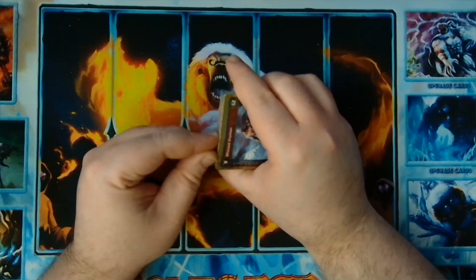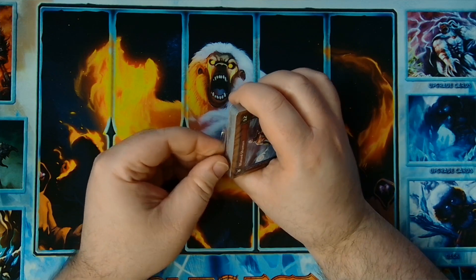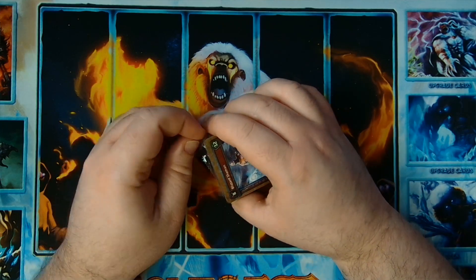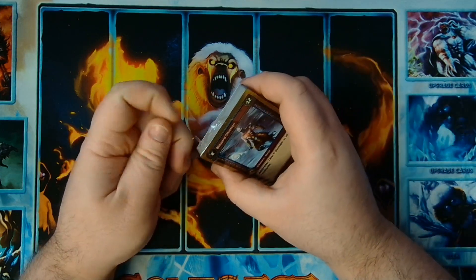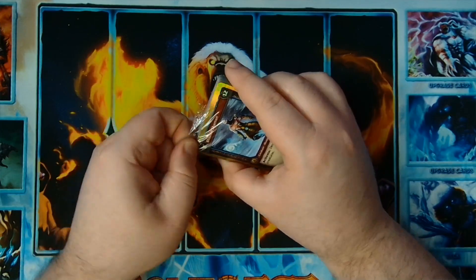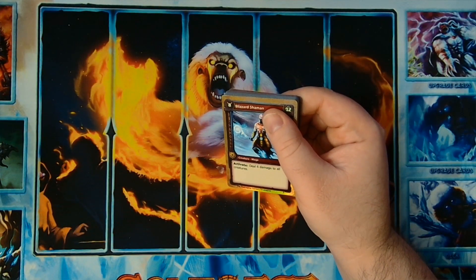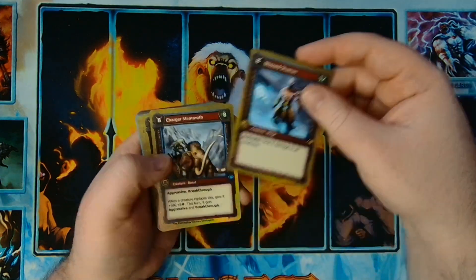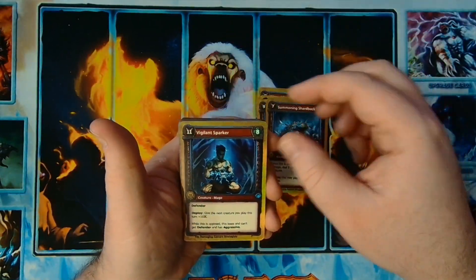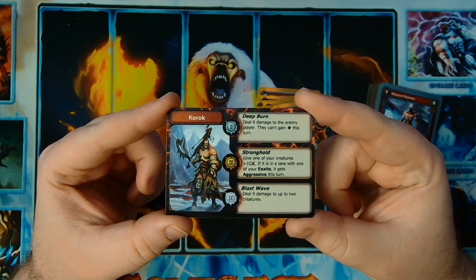Next we've got Go Tempest — we'll save the Utera and the Necrium for last. Yes, we did turn with that Blizzard Shaman. We'll start with a Blizzard Shaman, Charger Mammoth, Flame Break Convoker, Mount of Heroes, Rolling Hawk Rider, Stone Skin, Summoning Shard, Back Vigilant Sparker, Wind Reaver, Stampeding Mongosaur, and a Korok with Deep Burn, Stronghold, and Blast Wave.